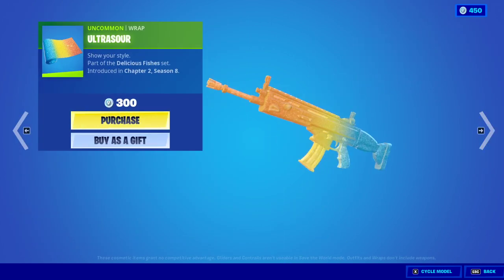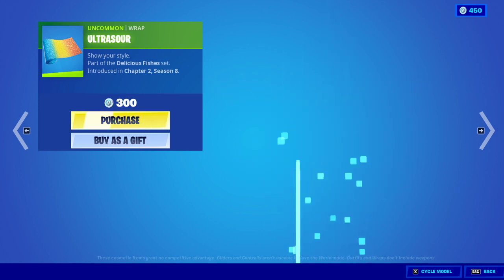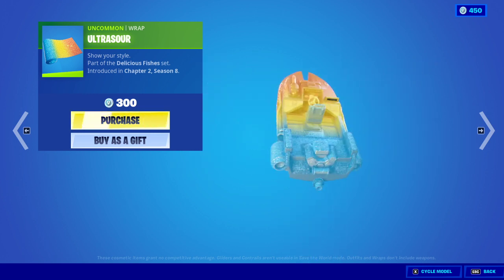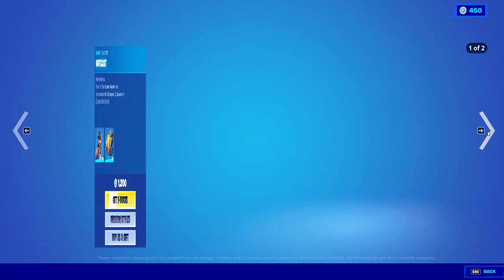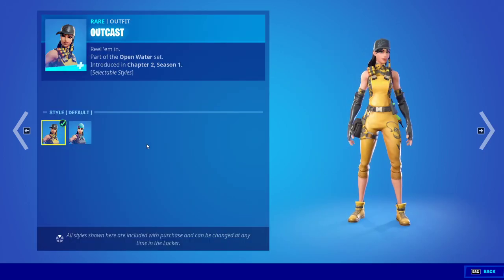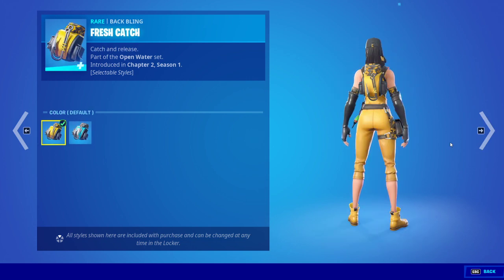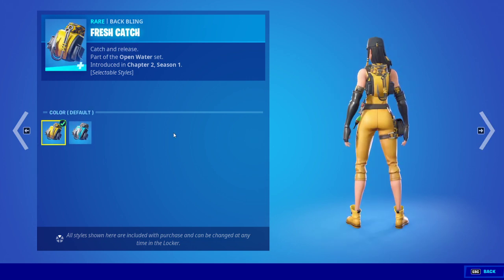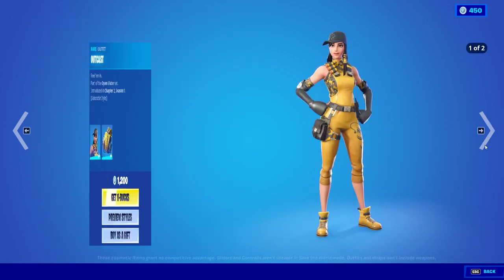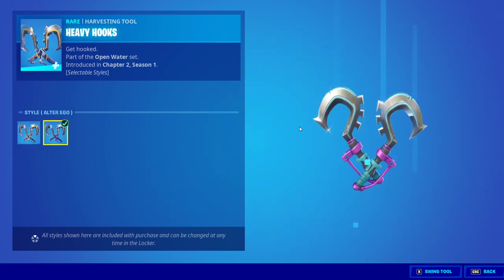And then we have the Ultra Sour Wrap — that actually looks really good. It's like orange, lemon, and blueberry. Then we have Outcast, yellow, and then we have blue, yellow, blue, and then we have Heavy Hooks, yellow and blue.